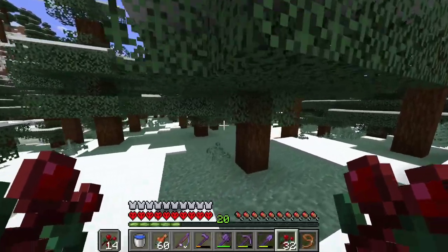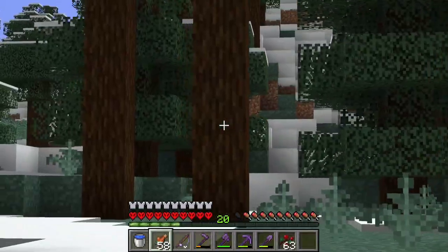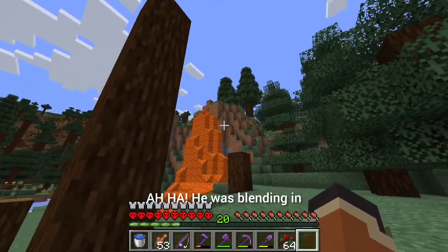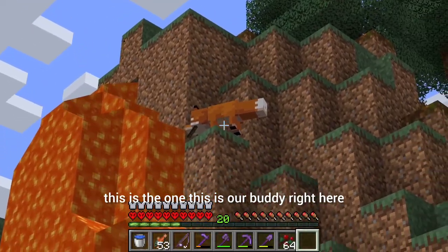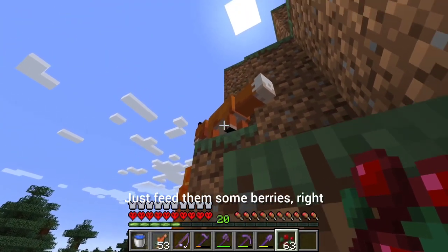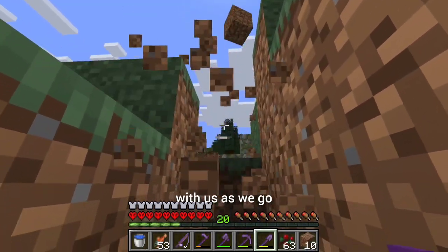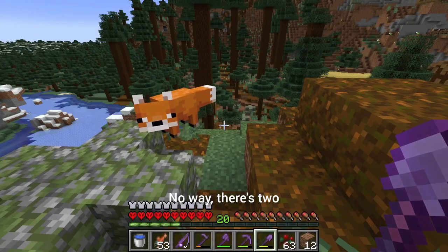This is a little harder than I thought — I'm sure they're around here somewhere, I'm just not looking hard enough. I take it back — I'm looking as hard as I can and I don't see anything. We've got the hounds, we just need the fox now. Wait a minute — I live really close to an ice spike biome! Hey, that's pretty cool. There he is! He was blending in — he's got a stick! This is the one, this is our buddy right here.